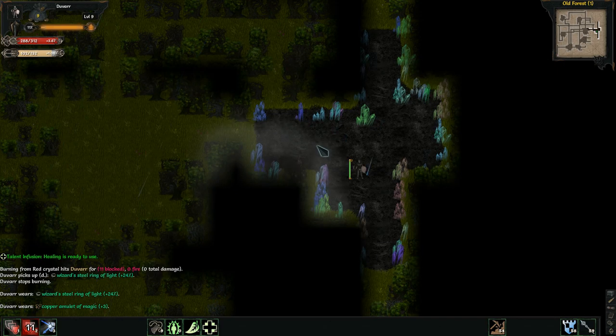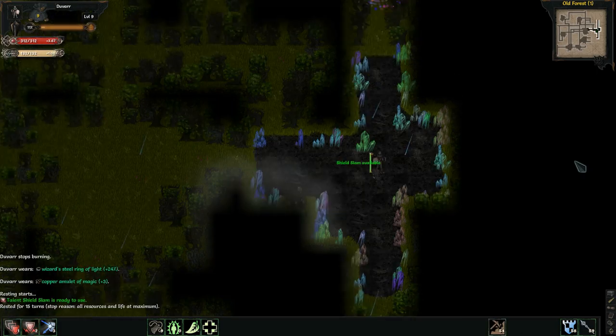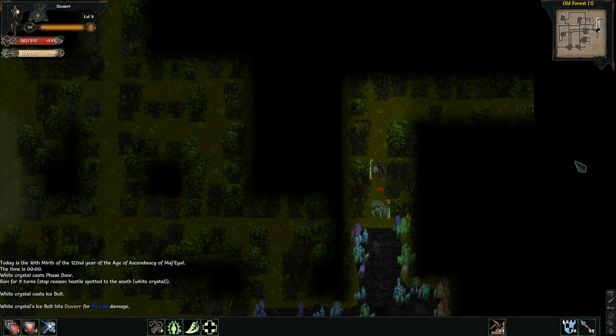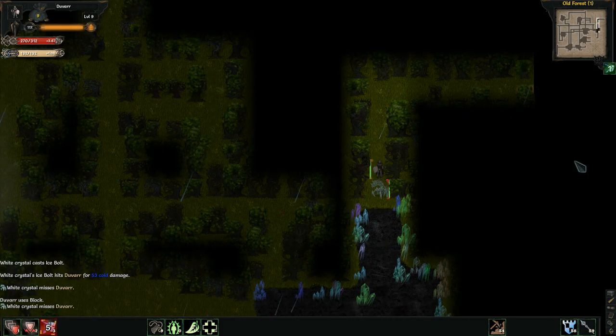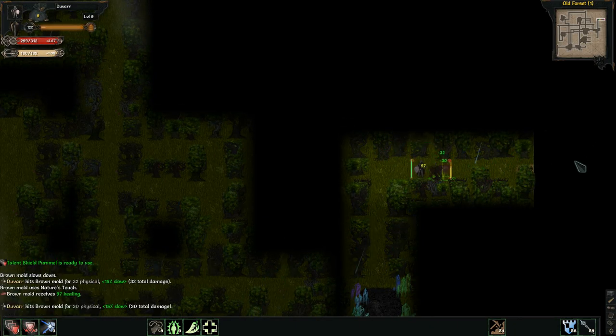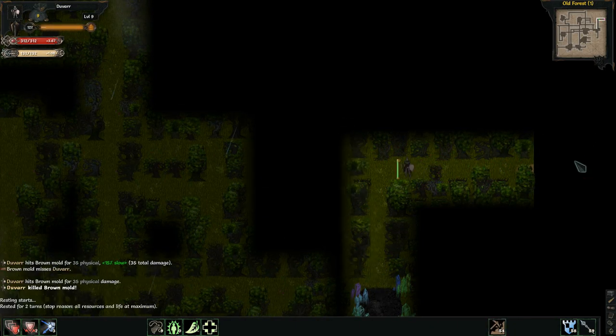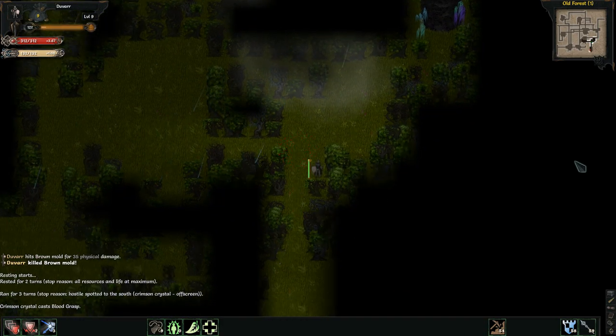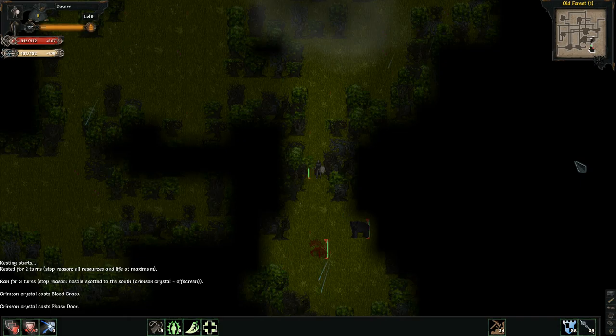Let's take a look at magic — it increases your spell power, spell save, and affects spells and other magical items. So at least it's helping me on my spell save. Ice Bolt, I think, is a spell, so it's probably helping me a little bit with these crystals.